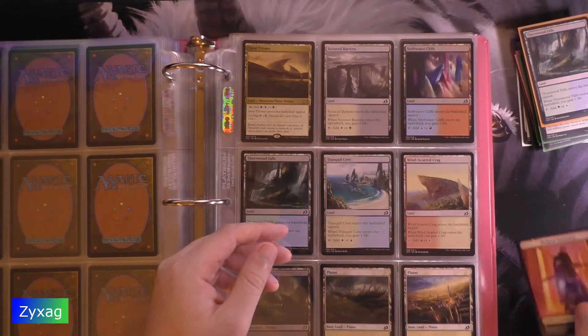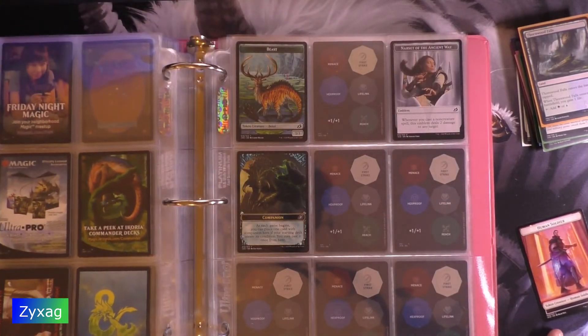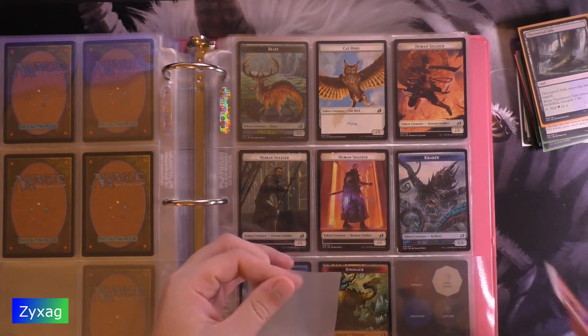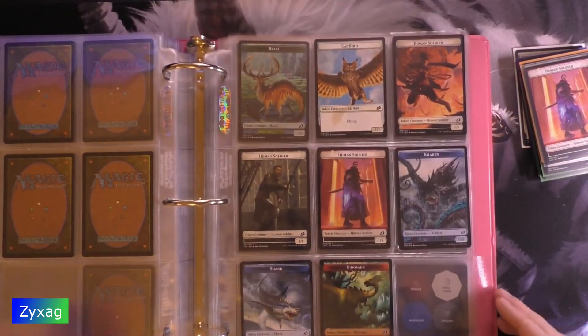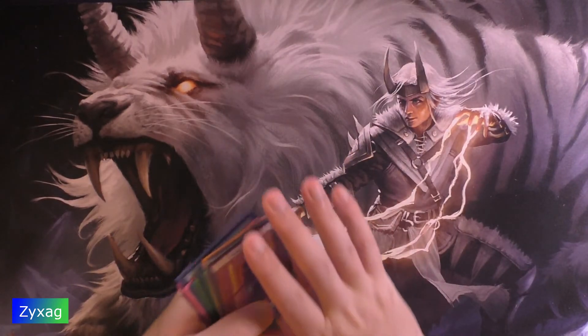For the token, we have Human Soldier number five. So we are not getting all the tokens from this set. You only get regular tokens from regular booster packs. The Collector's Booster packs always give double-sided foil tokens. There's only one pack left and I need three regular tokens, so that's not happening. But I do have Feather, Cat, and Dinosaur Beast as foil tokens already, so I'm not actually missing them.